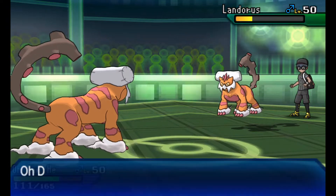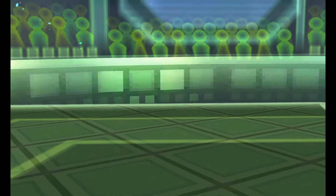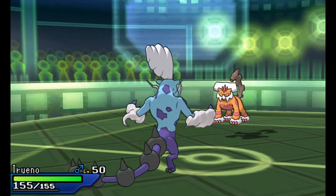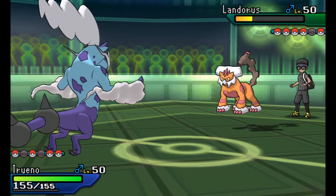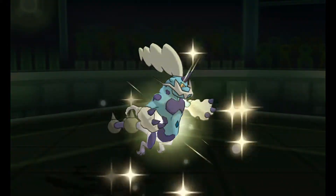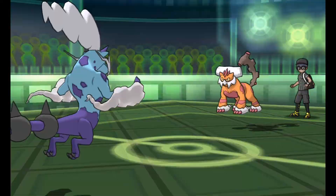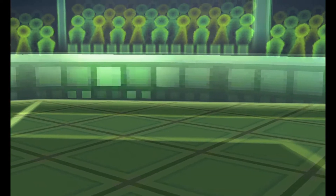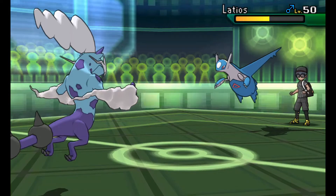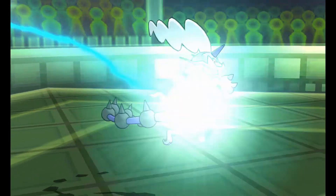That was a good move on his part. U-Turn doesn't do much to the bulky Lando. I've got pivot tempo going, so I'm bringing in my Tornadus-Therian. I love this Pokemon — he is just awesome. I'm not going to go for Agility because I don't want to get Exploded or Stone-Edged. I'm just going to take it out with Hidden Power Ice, though I think he might have been setting up Stealth Rocks. I probably should have gone with Agility — had I done so, I would have outsped pretty much everything on his team.